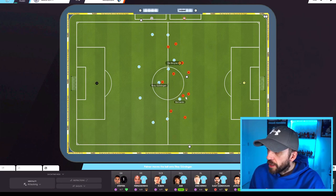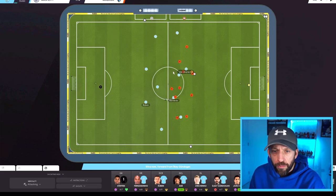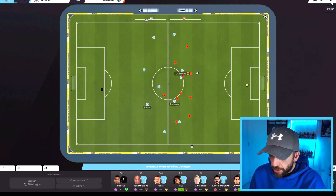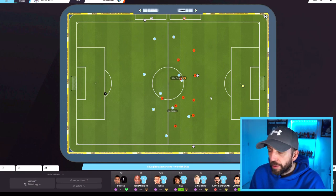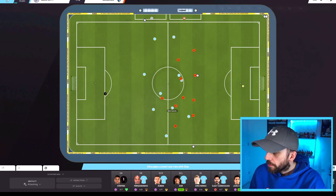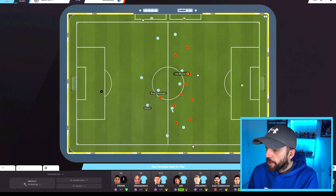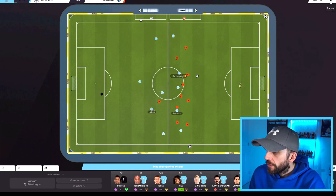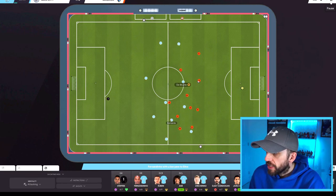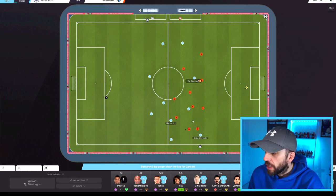As it comes back to Gundogan, De Bruyne and Bernardo are both showing for it. Bernardo shows for it more and gets it. De Bruyne's off — he's starting that central midfield attack run. You can see that there. Bernardo's going to lay this off to Ruben Diaz. Diaz picks it up, Bernardo holds his position — he's not in behind there like you might think. As we play on, Bernardo brings it back to Gundogan. Look at the start position of De Bruyne — he's way up the park. Bernardo's still a hell of a lot deeper waiting for the ball.